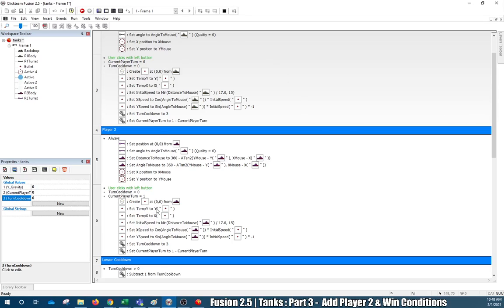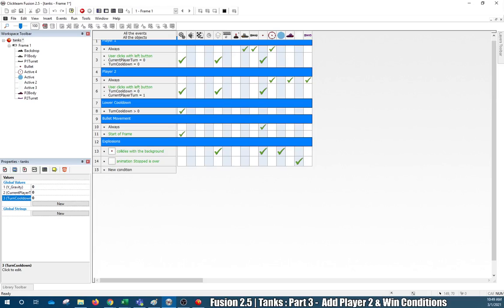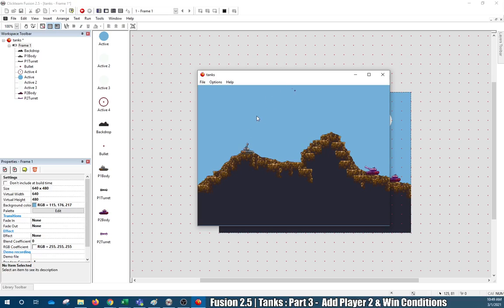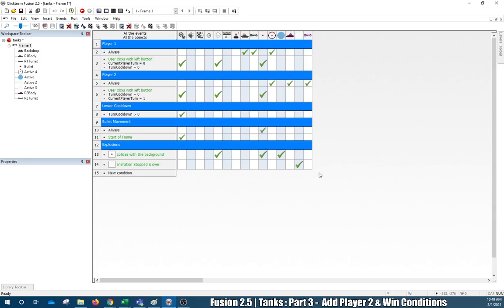So now we should have something that looks like what I've shown — all our P2 bodies changed, the one-minus logic set up. Let's go back to the game and press F7. Oh, my crosshairs are gone — it's just Fusion overloading something. No big deal. We're almost done — the only thing left is to add a win condition, and that's basically it.